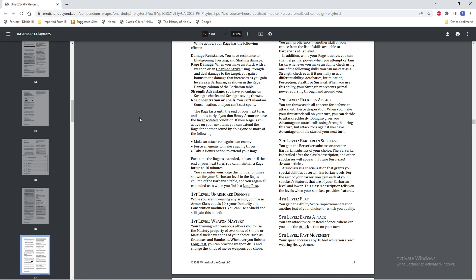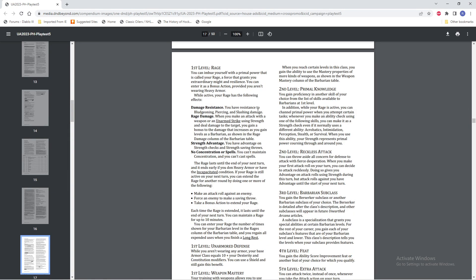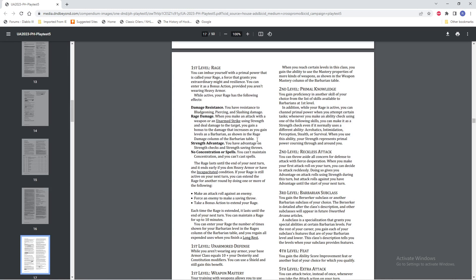We've also got Weapon Mastery. We get two kinds of simple or martial melee weapons, such as great axes or hand axes. When you finish a long rest, you can practice drills and change the kind of melee weapon you choose. This will still apply to martial melee weapons that can be thrown — things like a hand axe, you could still throw it and apply weapon mastery. You couldn't apply it to a bow or a crossbow or other martial ranged weapons, just to be clear. You gain the mastery properties of more kinds of weapons as you level, as shown in the Weapon Mastery table.